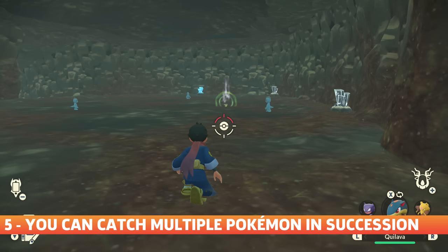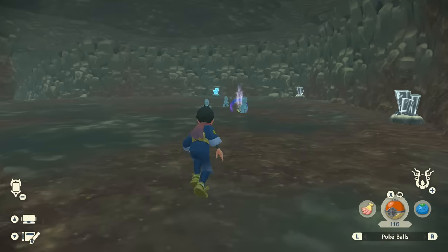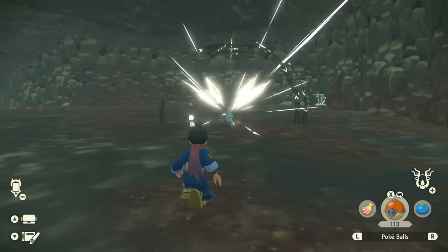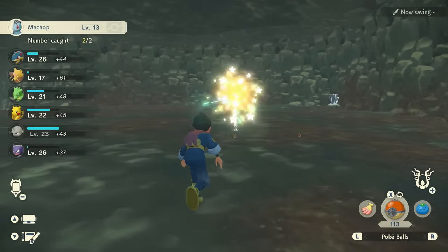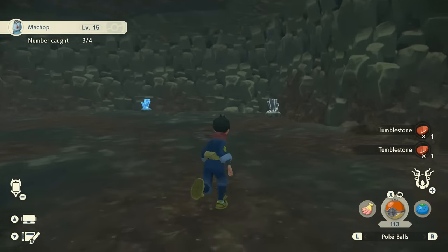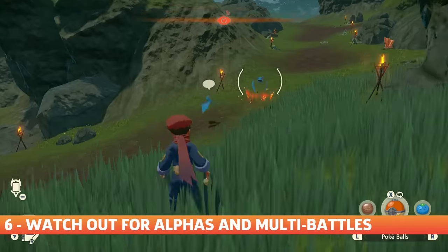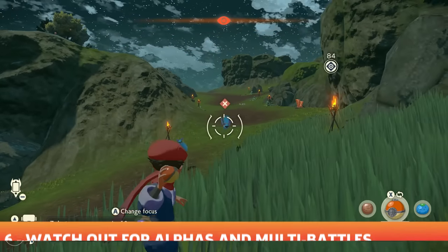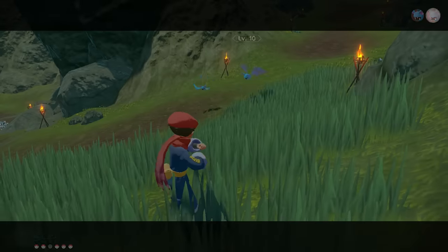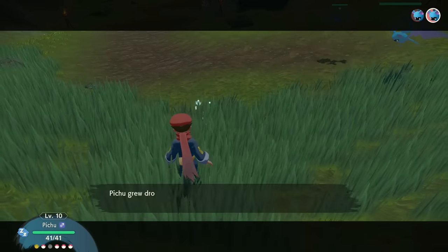Some Pokemon in Legends Arceus hang out in packs, but you don't have to settle for just one. If you fling the Pokeballs fast enough, you can capture multiple Pokemon all in a row, which will help you progress toward your Pokedex capturing goals. Just make sure to act fast, because sometimes Pokemon will notice that their buddies have suddenly vanished and they'll flee. Since Pokemon sometimes hang out together, that also means you could find yourself accidentally caught up in a multi-battle. These can be tricky because you can still only have one Pokemon out to battle at a time, so be careful not to get overwhelmed by too many wild Pokemon at once.